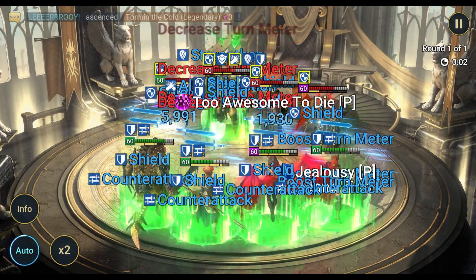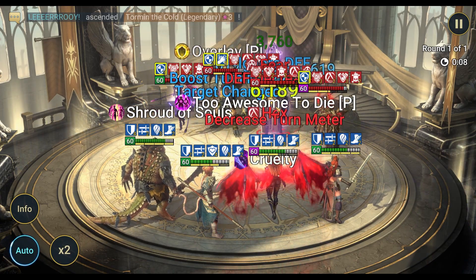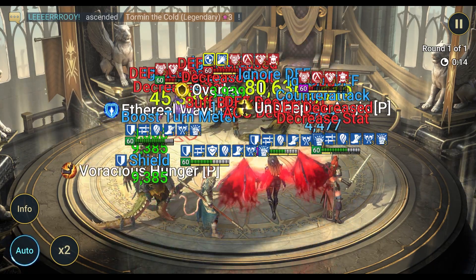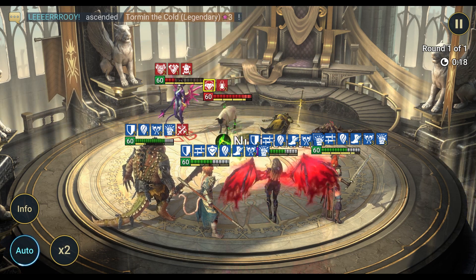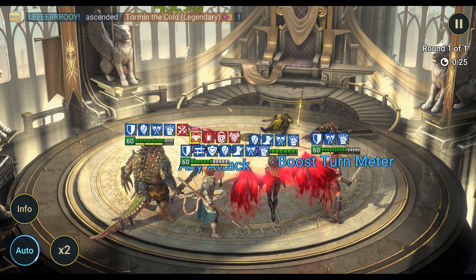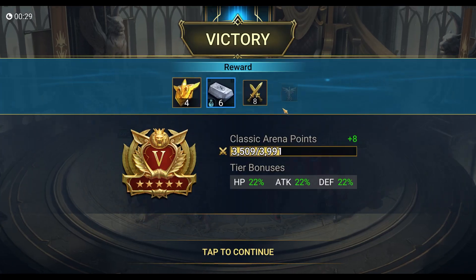Found another stall defense — no actual nukers, so no real threat of dying. I brought in Sun Wukong and Lydia to speed the process up. We got buff strip, defense down, and weaken. Duchess's revive gets killed by Lydia, Pytheon is left — and that's a wrap. Sun Wukong contributed quite a bit of damage to this fight.